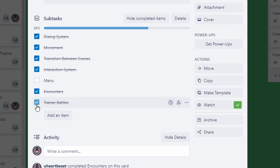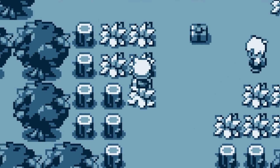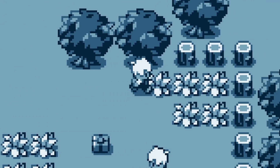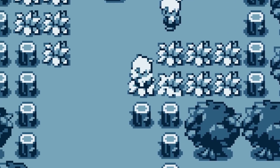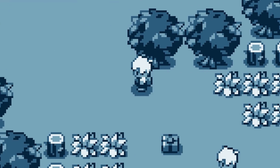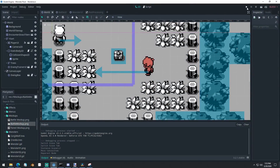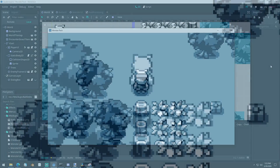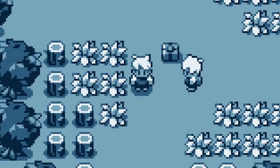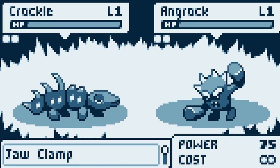I was able to implement better transitions into the battle, little effects when you walk over grass. I wrote a shader that cuts the player in half when you're in the grass to make it look like you're standing in the grass, which looks really good. I implemented a basic dialogue system, and today I was able to continue to work. I implemented a really basic — needs a lot of polish — enemy trainer that you can battle with, and they can have multiple monsters that you fight. So I've been able to make a lot of progress.